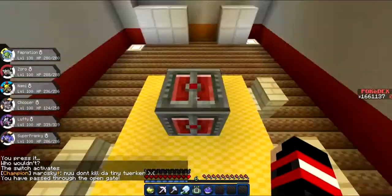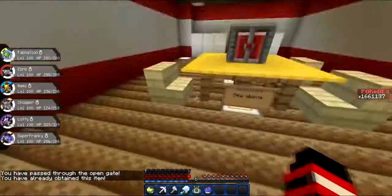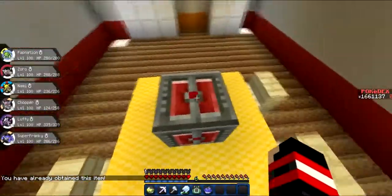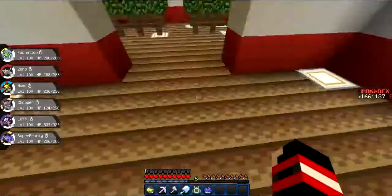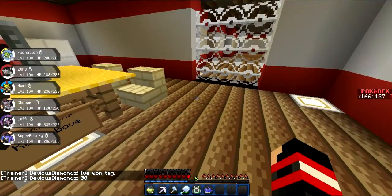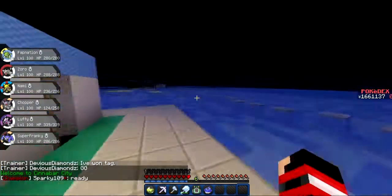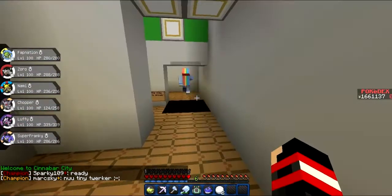Now for this, all you want to do is right click this redstone block. As you can see from me in chat, it says I've already obtained this item, but for new players it'll say your name — like 'Deadshot Prodigy has found the secret key. Deadshot Prodigy has put the secret key in his key items pocket.' So once you see that in chat, you can go back to Cinnabar and walk straight through this door.